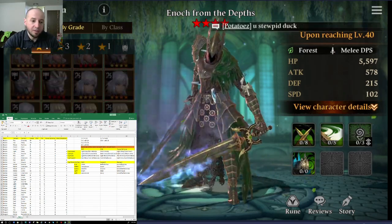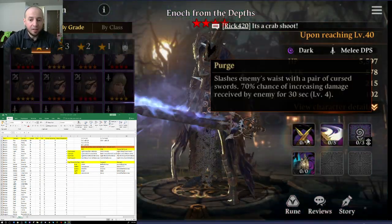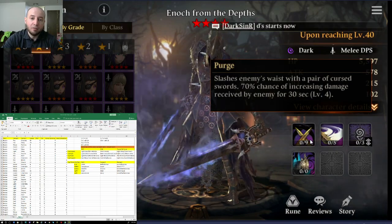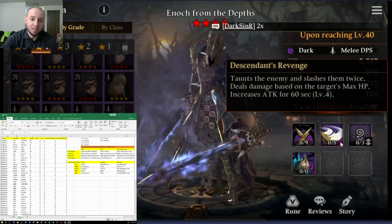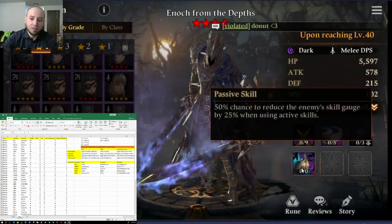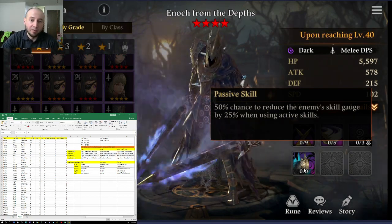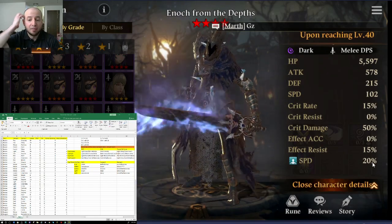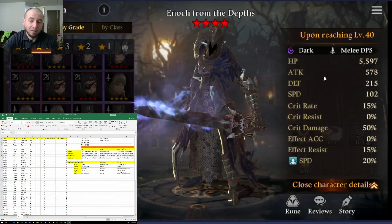For the dark DPS choice, if you're lucky enough to get him, it's Dark Enoch. He has a crazy skill set: increases damage dealt by level 4 on his first skill, damage based on the target's max HP on his second, increases attack for 60 seconds, and deals damage that ignores defense on his last skill. Every time he uses a skill, he decreases the enemy's skill gauge by 25%. He also adds a 20% speed bonus via his passive. If you have him — congratulations, especially for a Nat 4.